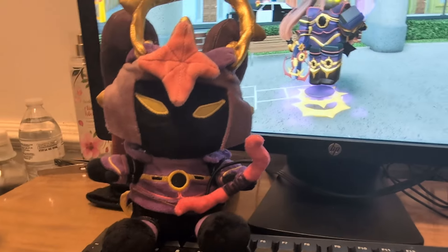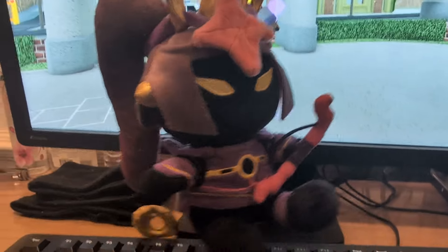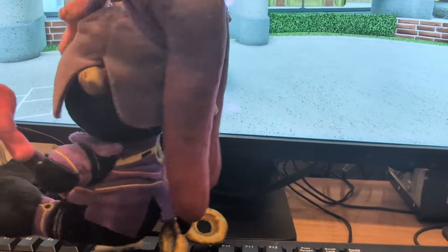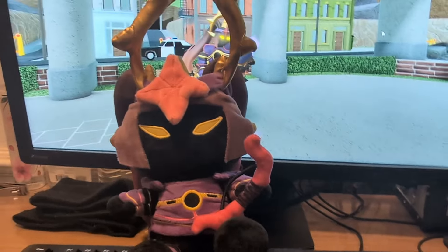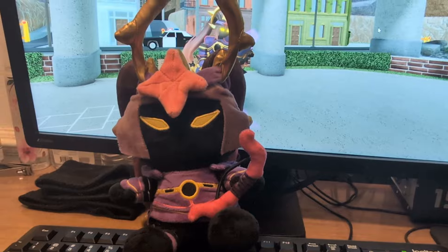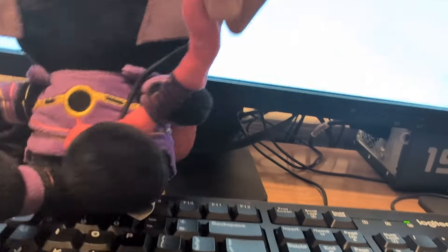Moving on to real life, we have the Umbra plushie right here. It is pretty good quality — I don't know what the standard is for plushie quality but I'd say it's pretty good. It is a one-to-one creation of the Umbra we see in game. She does have her bow, but you cannot remove it unfortunately.